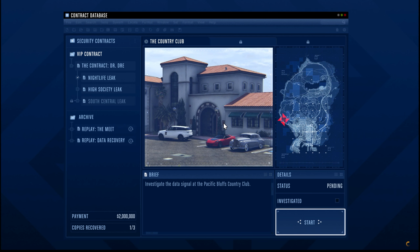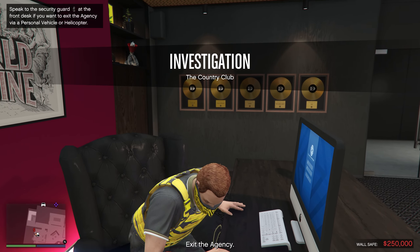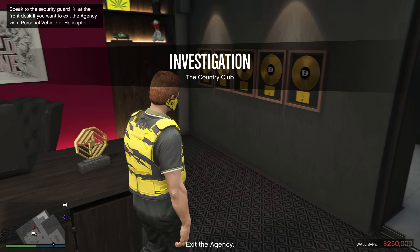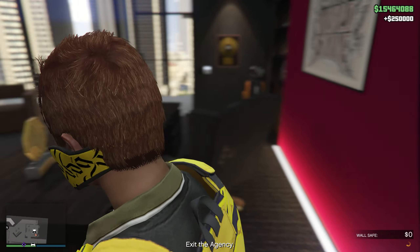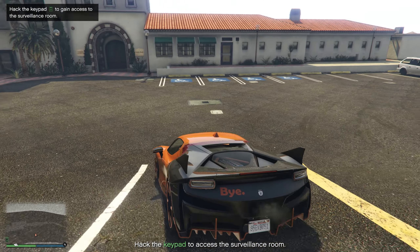Let's confirm that and start on the very first mission, the Country Club. The objective is to investigate the data signal at the Pacific Bluffs Country Club. Also, don't forget — in your agency you do have a wall safe that makes you money over time, and doing these missions helps grow it. Let me grab that real quick so we can start generating money while we do these missions. Nice, $250,000 right off the bat. It looks like we've arrived at the Country Club.